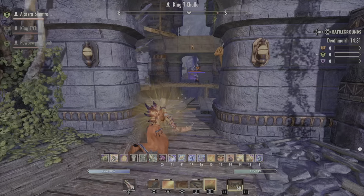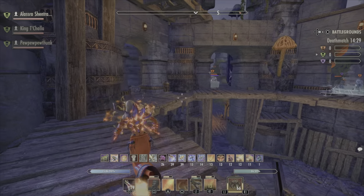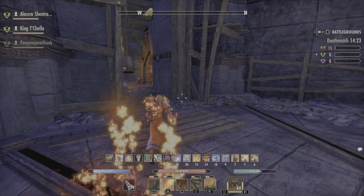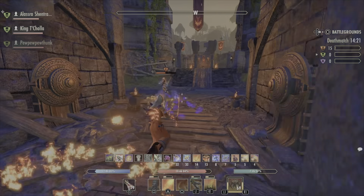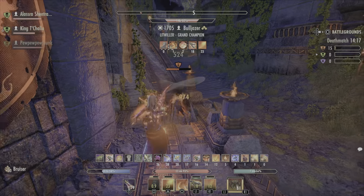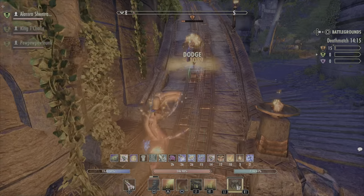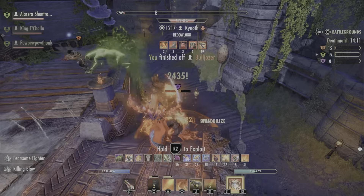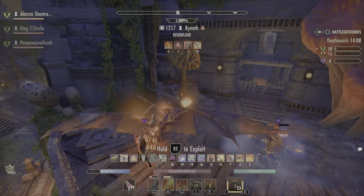I throw down the Cinder Storm. My teammate's already in there getting in his face. He's trying to run away so I go down to try to finish him off. Seething Fury is proced now — stun him with the Fossilize, get the heal going — that's Blood Craze by the way. Finish him off with Seething Fury.